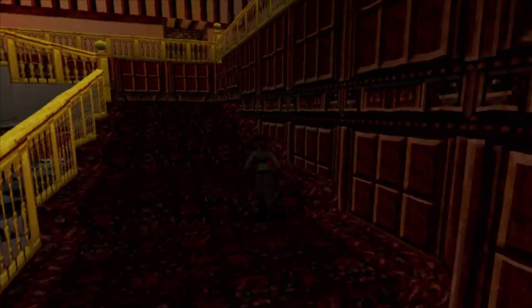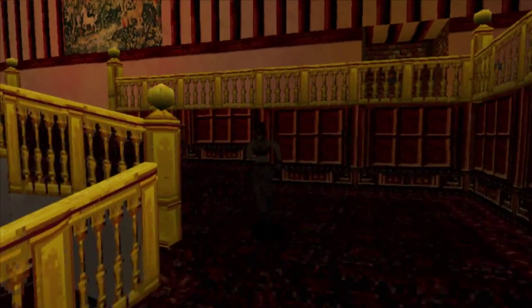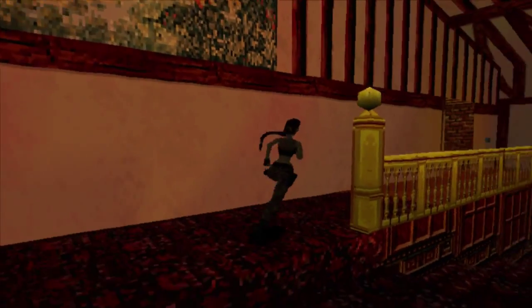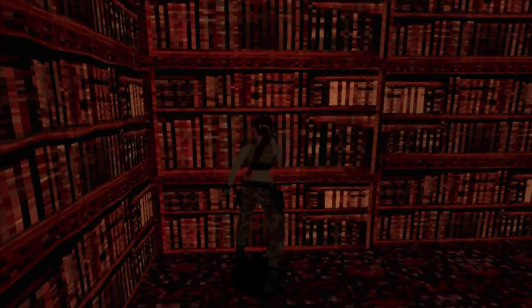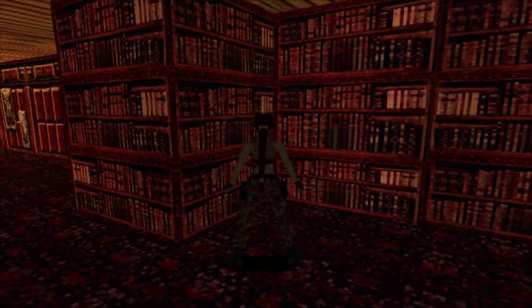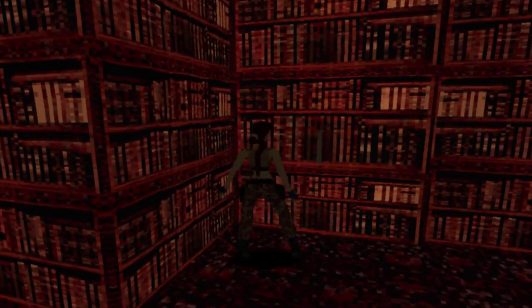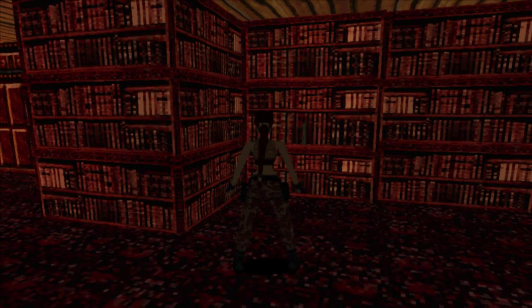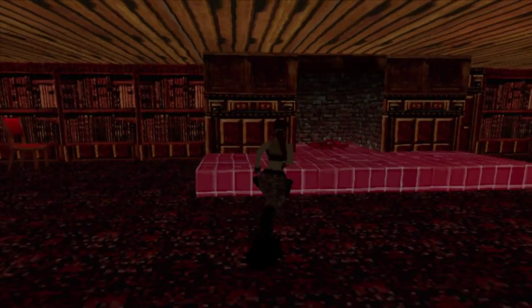I'm just gonna use a guide for this from now on, because this is ridiculous. I cannot believe — shut your whole mouth, Lara. Are you kidding me? I can't even fucking see that. How? Just how? This is almost as unforgivable as every single secret there's been in this game so far. This is insane.